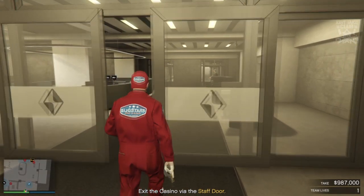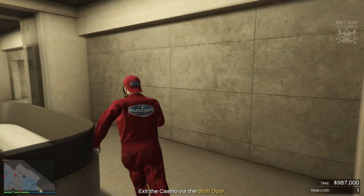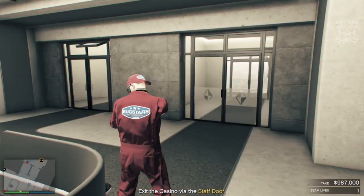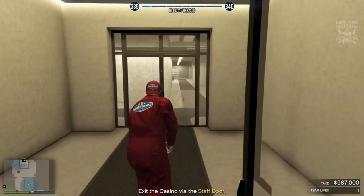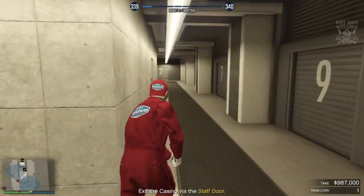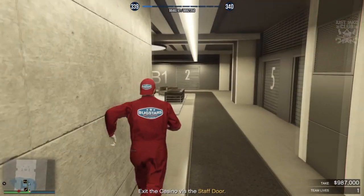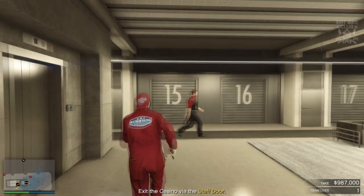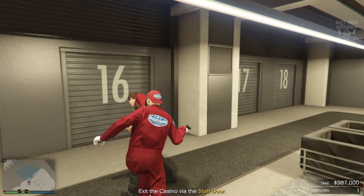This is the next stealthy part. You'll see on the left-hand side of the screen a security guard walking through those double doors — wait for him to be out of sight, then make your move on this guy right here, pistol-whip him. Get straight through the double doors as quick as you can. In my opinion this stealth works better with speed. Take out this next guy once he walks past you.